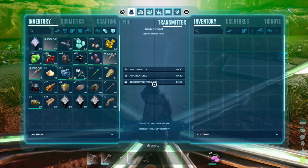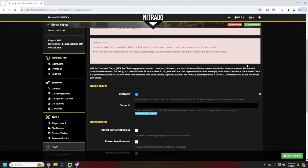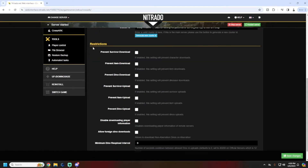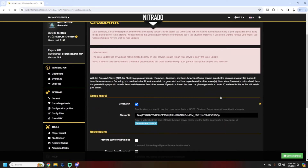We'll flip over to Nitrado and show you how we do it. In the Nitrado dashboard, scroll down to where it says 'Cross ARK.' First, make sure on both servers Cross ARK is enabled. Then on either server, hit 'Generate New Cluster ID' — it's going to pop in a gigantic string. Hit save, copy that cluster ID, go to your other server, same spot, paste it, and save. Restart both servers — make sure Cross ARK is enabled and the same cluster ID is on both, then save and restart. Down in the restrictions, if you want to prevent certain things like downloading items or dinos, select whichever ones you want to prevent, then save and restart.